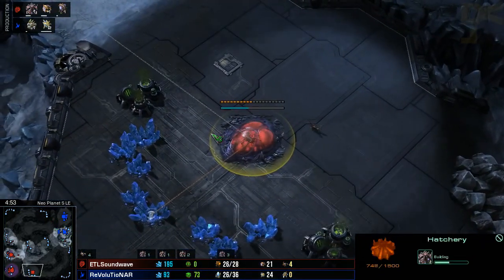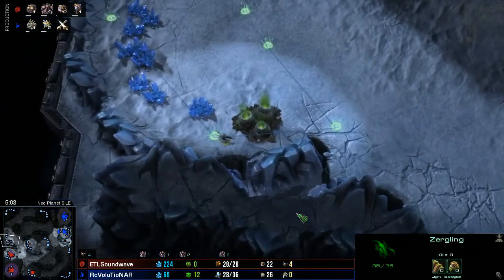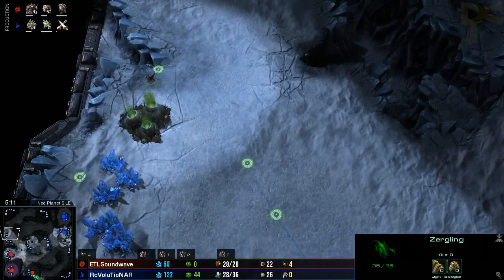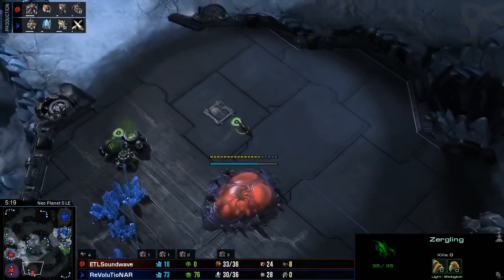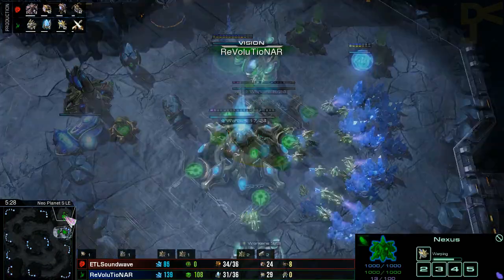Soundwave on his side of the map has picked up his third expansion very quickly, has a couple of Zerglings patrolling, just wanting to keep an eye on where those little pesky probes are. A wonderful little tactic — you do see a lot of Zergs send some Zerglings around to check about the map, just to see if any of those probes have gotten in to try and sneak a pylon down for any kind of proxy attack.